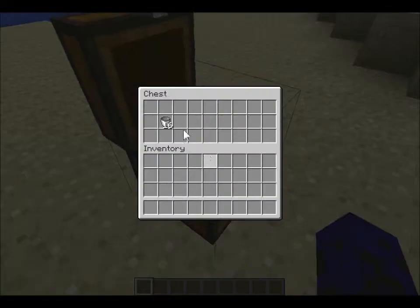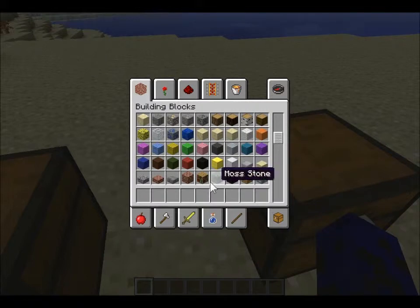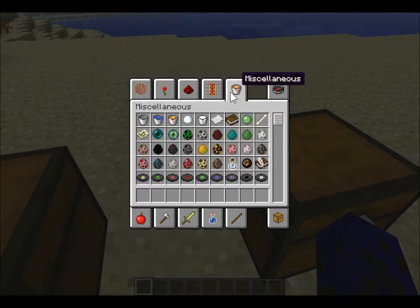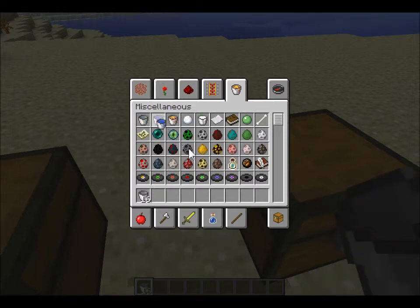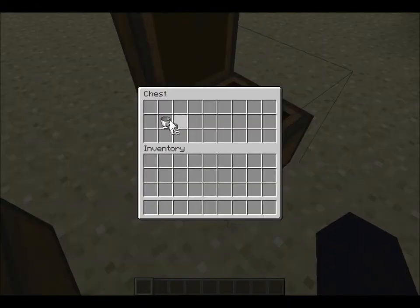Buckets now stack in 16, just like eggs or snowballs. They stack in 16. If you go to buckets they stack — but it doesn't work with the different types of buckets like water or lava buckets. Stacks can't mix of course.